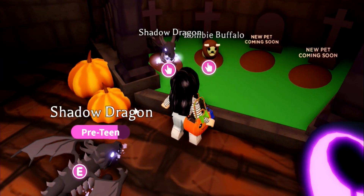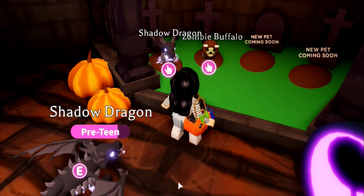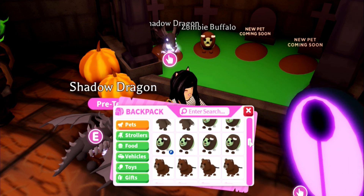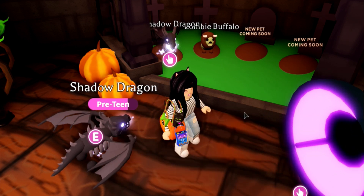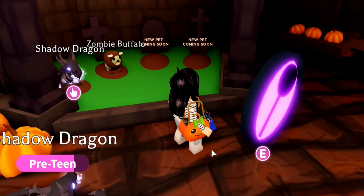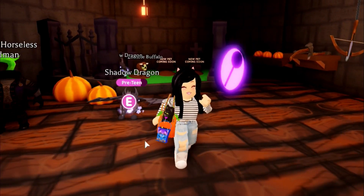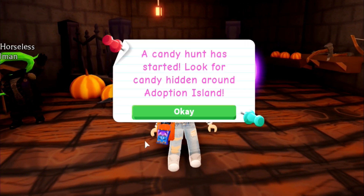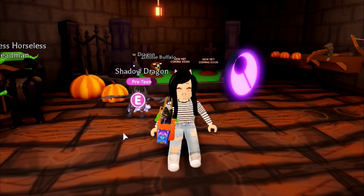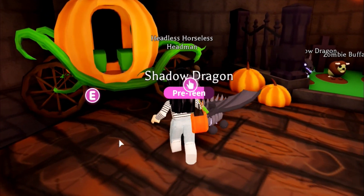The Shadow Dragon is Legendary and the Zombie Buffalo is only Ultra Rare. So based on the prices that are going to be on the new pets, they definitely have to be Legendary. Other than that, I don't believe there are going to be any other items coming with Part Two of the update — I'm pretty sure they just want to give us time to save the candy.